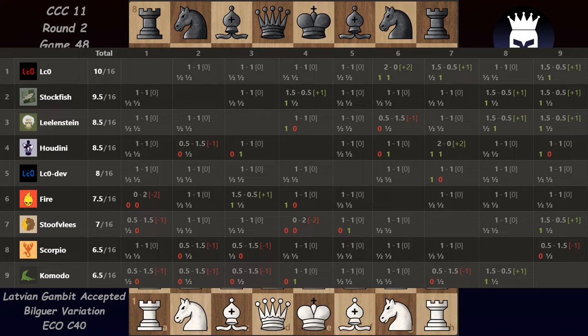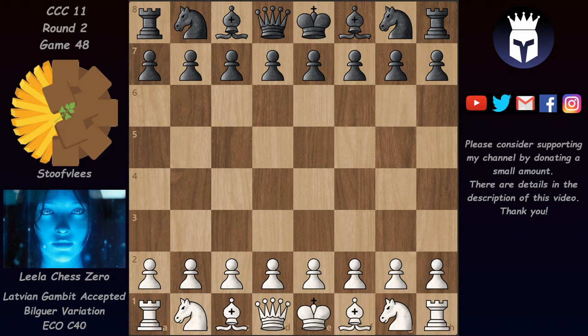It was a pretty much unbalanced opening, and I usually don't review games where one side — white or black — wins both games. So the development version of Lila is in 5th and the main Lila, the stronger Lila, is in 1st at the moment. This game is Lila vs Stauflays, game 48.